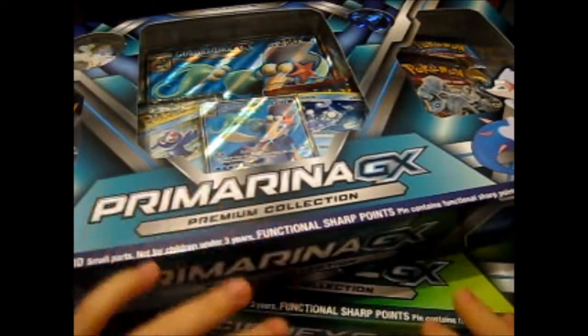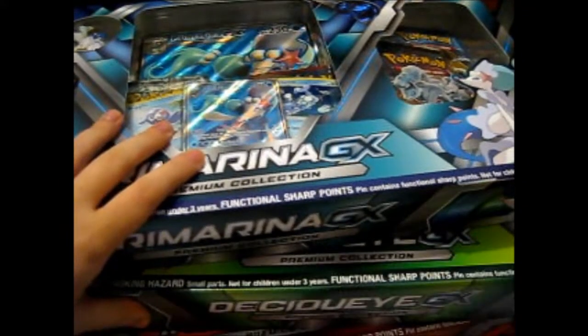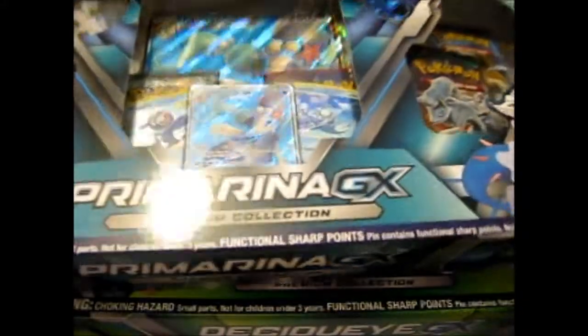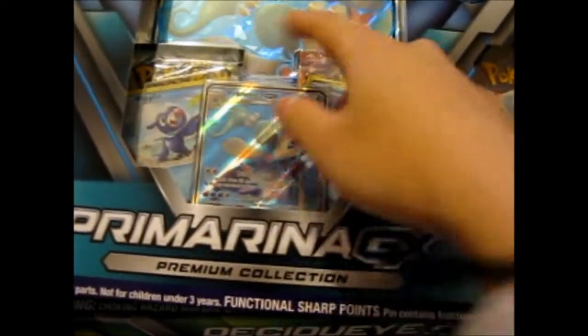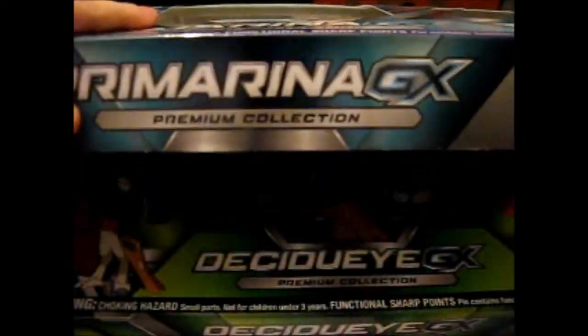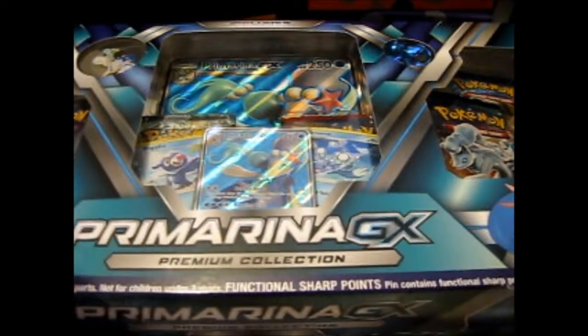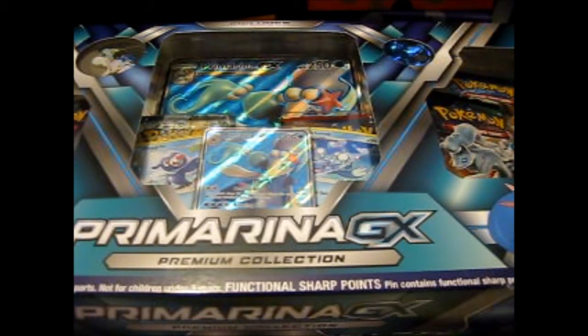Personally, my two favorites are the Primarina and the Decidueye, aka Robin Hood. I just don't really like the look of Incineroar very much. As you know, all three have six packs in each, with the pin, the coin, holographic cards, and the full art Primarina and the Decidueye full art textured, which you can only get in these boxes.